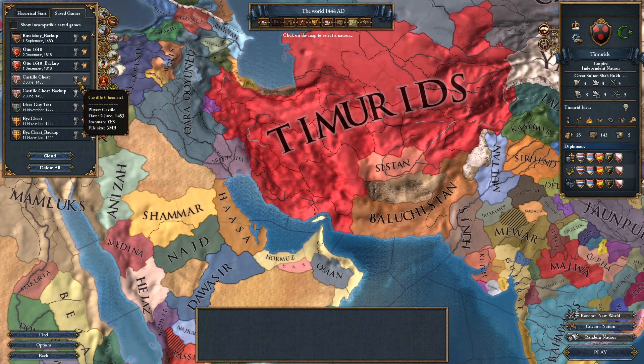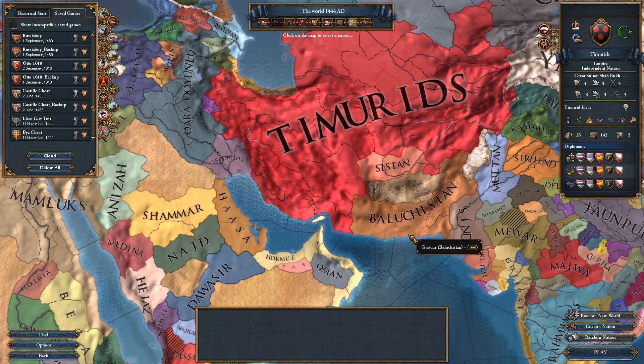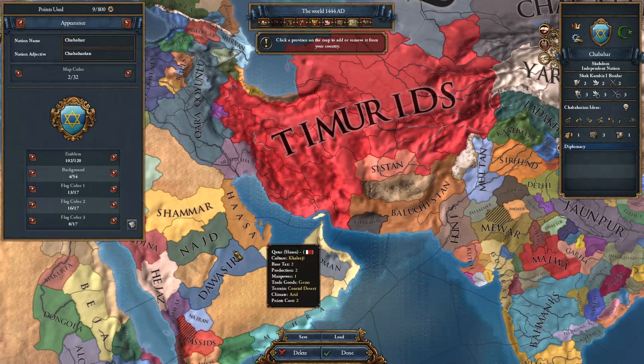The second thing you need is an Iron Man file with the 11 November 1444 start date — it can be any country minus Byzantium. And the last thing you need is a custom nation that has the ideas that you want. My custom nation looks something like this.